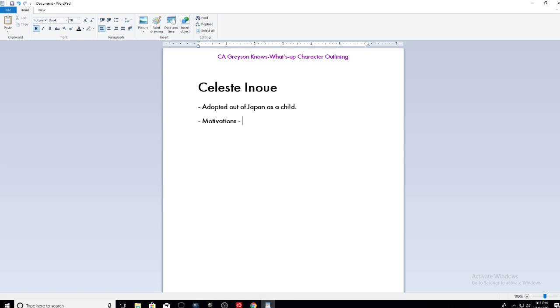Now we know she's adopted out of Japan. For her motivations, we're going to say John, which is her significant other — he's just recently come into her life and she's engaged to him. We'll do a category for John in a second that correlates with Celeste, but right now we're figuring out what Celeste's motivations are so they all tie in together and the story stays fluid. What else are her motivations? Her students — she's a university music teacher, so we add that.